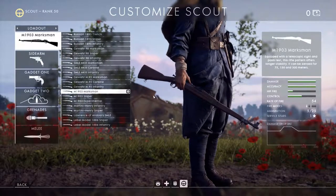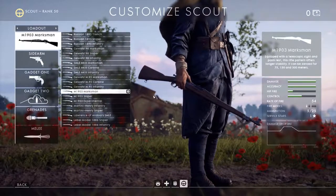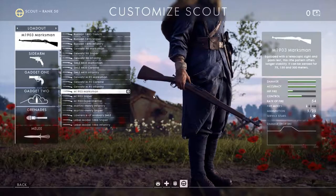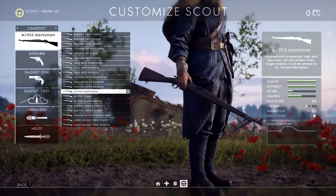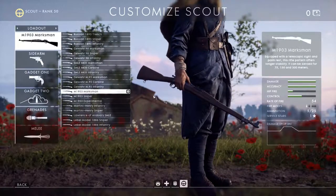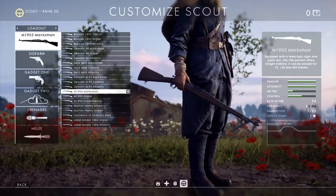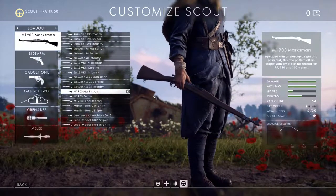Another unique thing for the scout class is breath control, which lets you remove the natural sway that soldiers have when aiming down the sights. Ordinarily the weapon gently moves with your soldier's breathing in a figure eight. The sniper can press the shift button when looking down the sights and he will hold his breath. Obviously he can't hold it forever, but while he's holding his breath that scope is rock-solid with no sway effect.